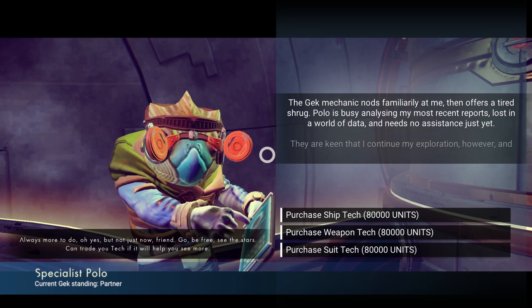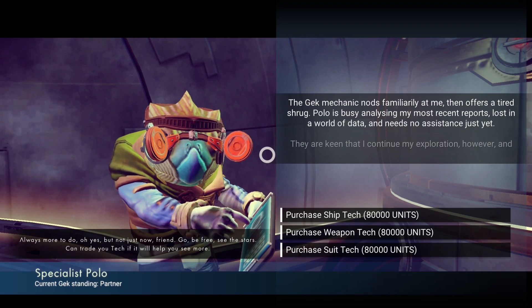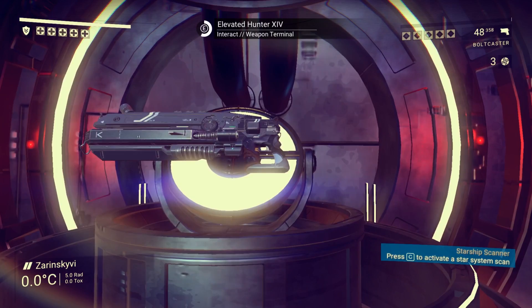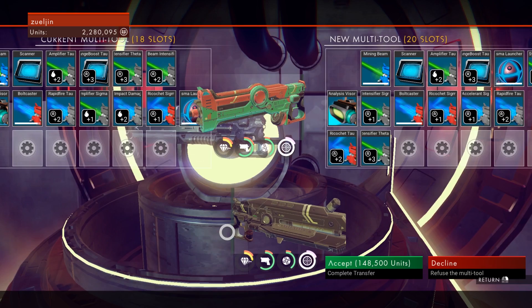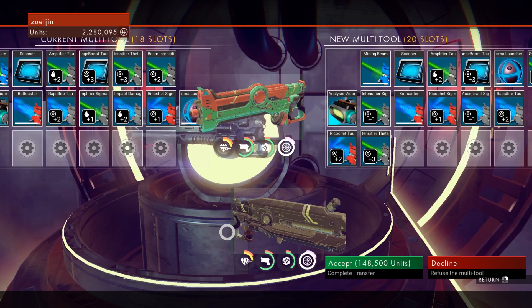Purchase ship tech for 80,000 units, weapon tech, or suit tech. I don't really want to purchase anything from him because I don't know what it is. This looks like a huge gun — 148,000. It's two slots bigger than what we already have but honestly I don't think it's worth it. They have some decent upgrades but nothing crazy that I don't already have.